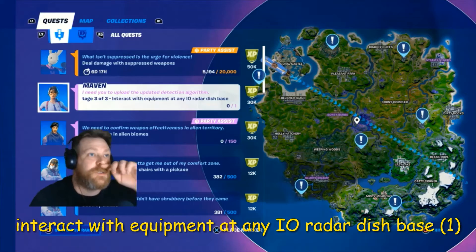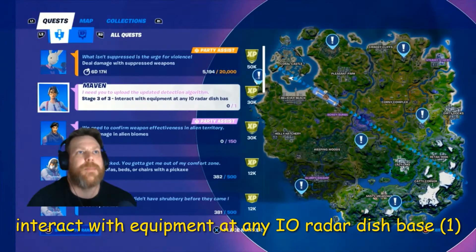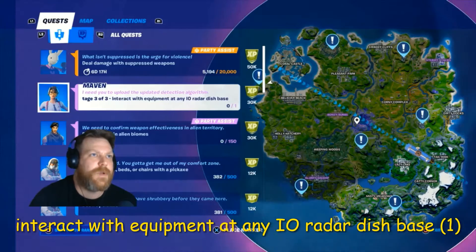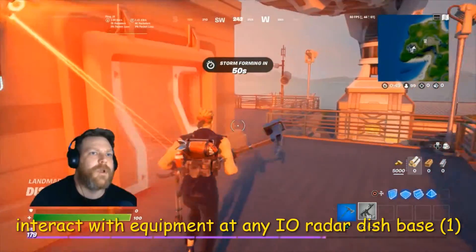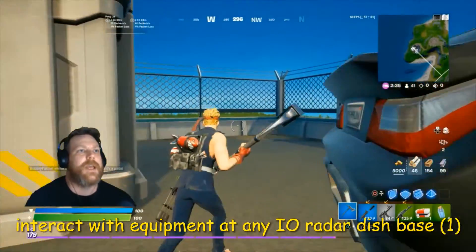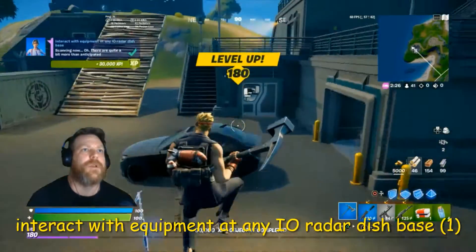This one is interact with equipment at any IO radar dish base. My battle bus was nearest to this one up here near Believer Beach and Coral Castle, so I'm going to go to that one. Here it is — this square thing with a little screen on it. Just go up to it, upload, and there you go. That's how you do that one. Happy days.